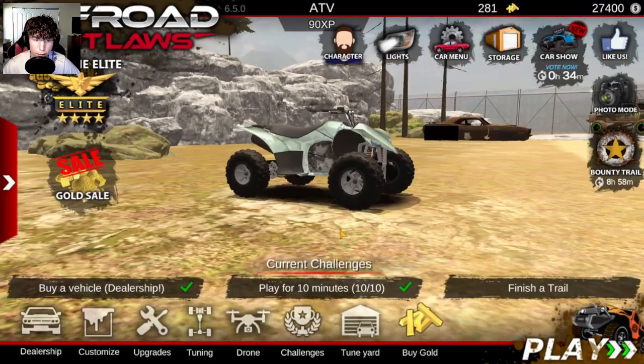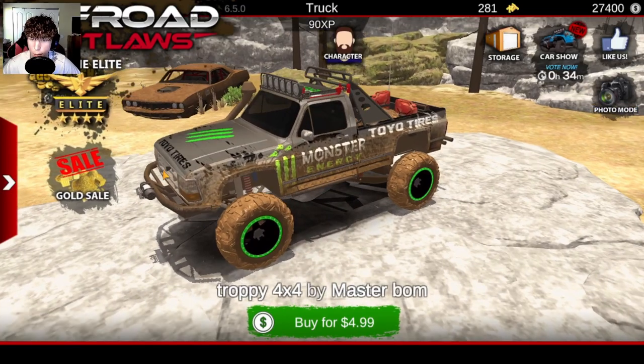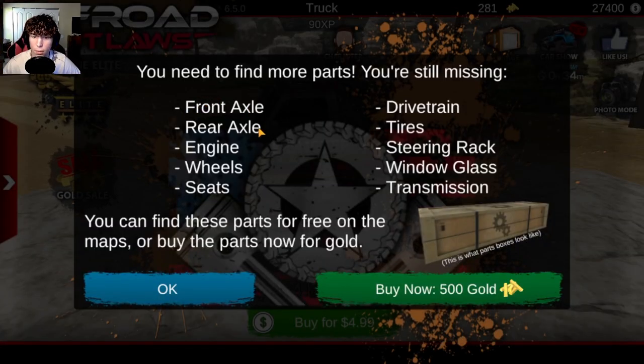As you can see, we have the Barracuda right over here. We can't really go to it unless we click on the truck, but there it is. To unlock it, you have to find every part — 10 different crates — or you could just get it with 500 gold. Either one might be faster depending on what you're doing.